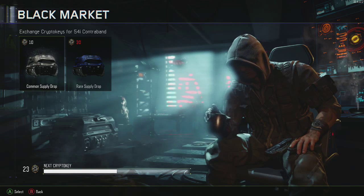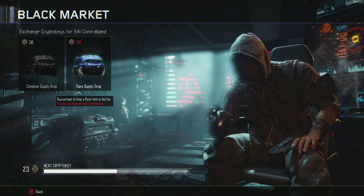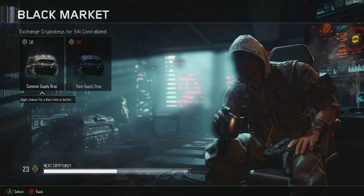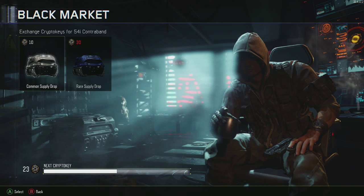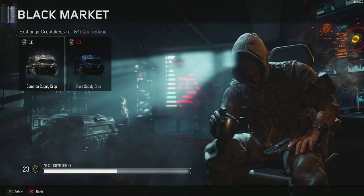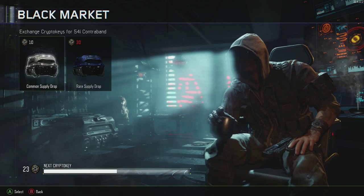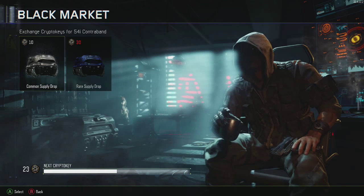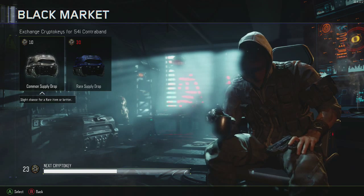Hey guys, it's Ben here and today I'm doing a supply drop opening. I'm only going to open two. In Black Ops 3 there are supply drops but you can't get weapons inside — you can only get camos and cool stuff like letters and objects for your emblem.